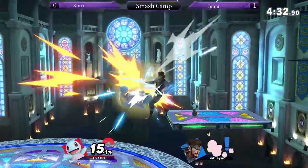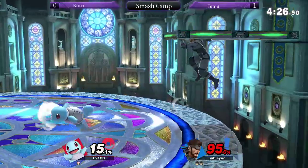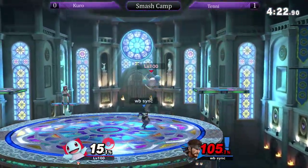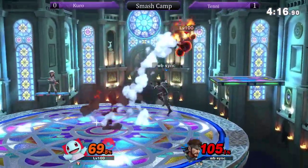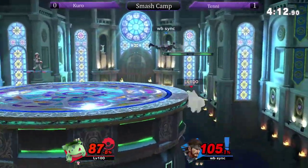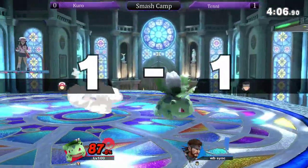Kuro's got a pretty nice lead. Snake shouldn't be dying anytime soon to Squirtle. I would say focus on getting those grenade trades now. That was good — he picked it up and trap threw it on. Up tilt up air is very strong. This grenade does stop the side B. Wow, he's racking up damage. That side B that Snake has is a really good edge guarding tool. That was a good up air, catching that jump.